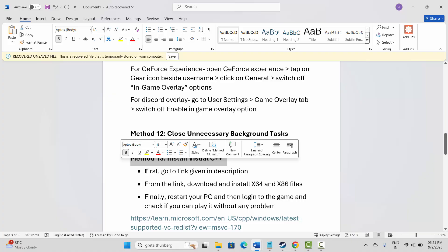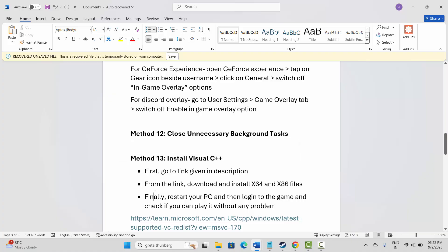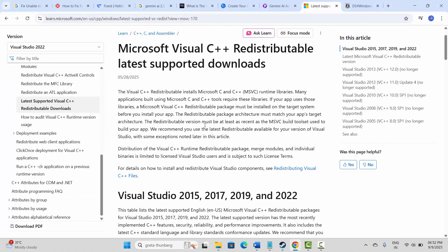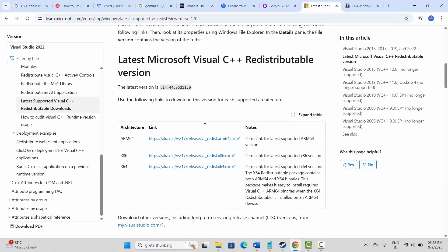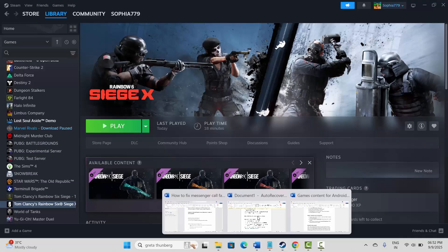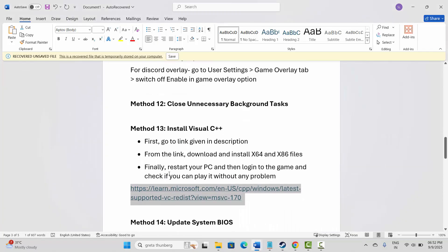If not, next is to install Visual C++ files. I have provided the link in the description — copy and paste it into your browser. Scroll down and download the Visual C++ files, then install them. After installing, restart your PC and log into the game to check if you can play it without any problem.